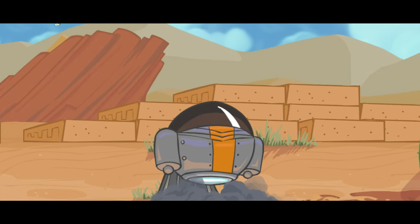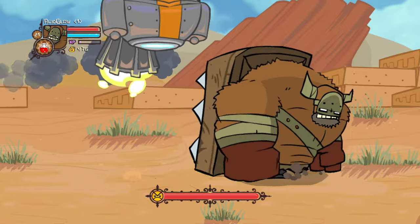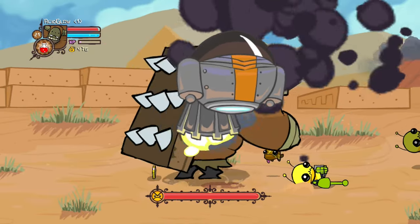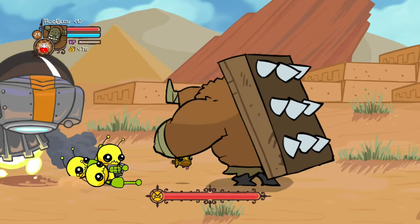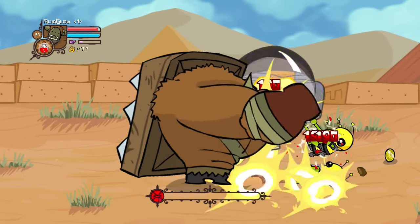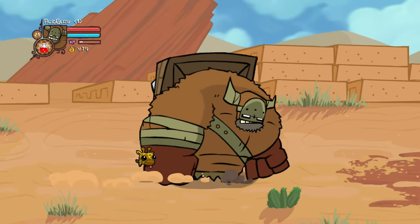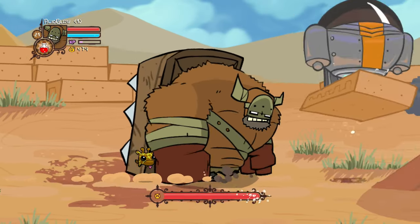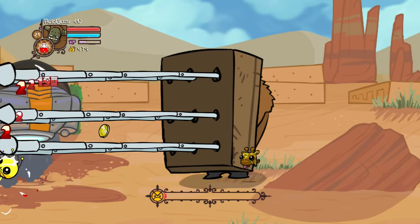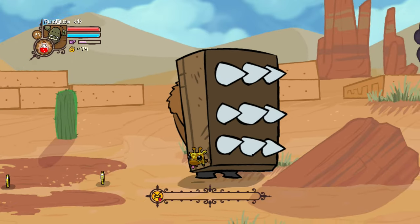Here we have two alien ships — these are the smaller ones. They're in the air but slowly come down to the ground. I wonder if the hitbox is only on the ground. That one did good damage — punched it out. There should be a second one up ahead. Let it come to the ground, one more hit, and done.